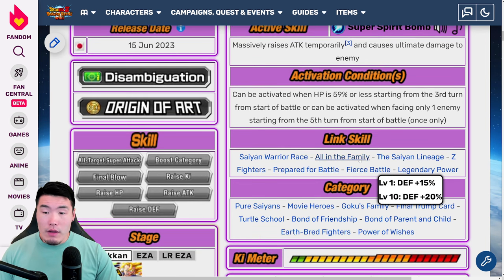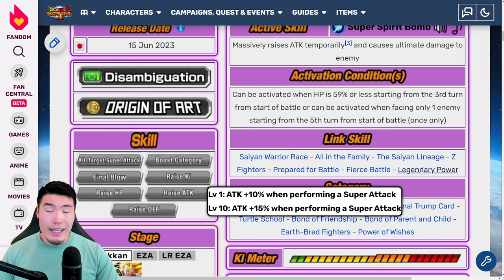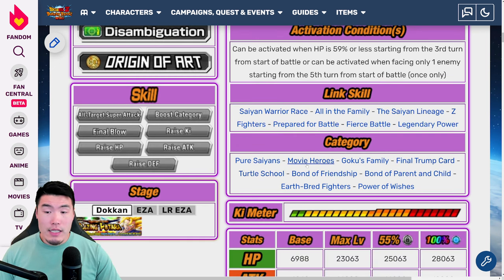Links are Saiyan Warrior Race, All in the Family, Saiyan Lineage, Z Fighters, Prepare for Battle, Fierce Battle, and Legendary Power. Categories are Pure Saiyans, Movie Heroes, Goku's Family, Final Trump Card, Turtle School, Bond of Friendship, Bond of Parent and Child, Earthbred Fighters, and Power of Wishes.